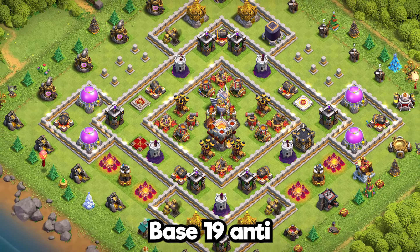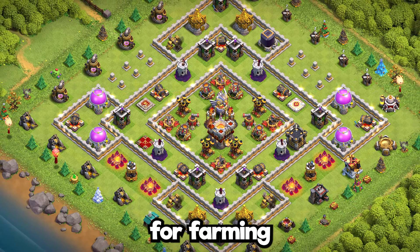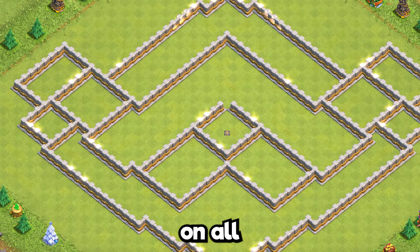Base 19: anti-two stars ring design, which is great for farming as well because you get the storages on all corners.